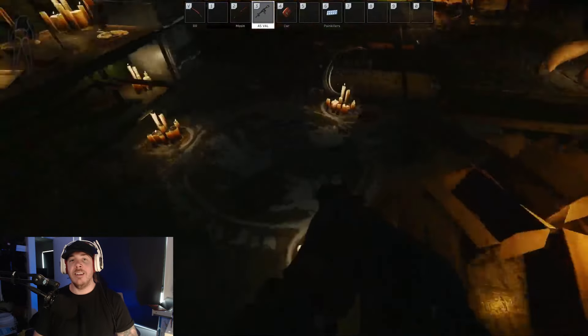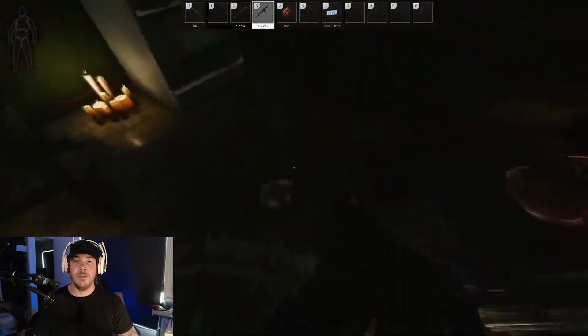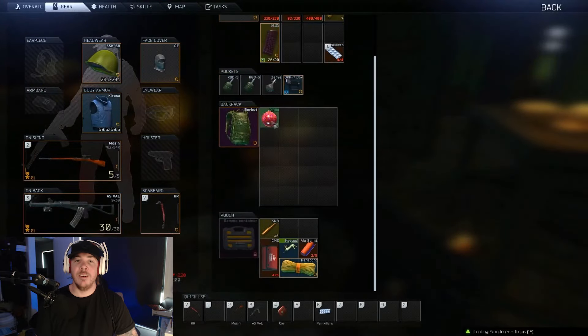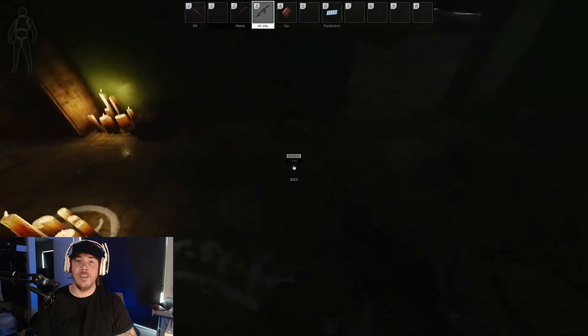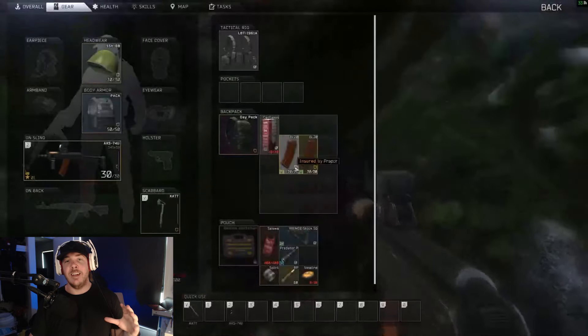Next up, labs keycards can be found inside wallets and docs cases found in marked rooms. I'm not going to go over where every marked room is, but if you get the chance to loot one, make sure to check inside the wallets and docs cases because there might be a juicy keycard waiting for you.